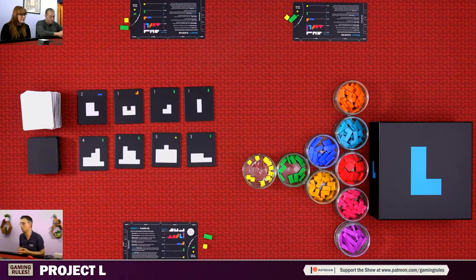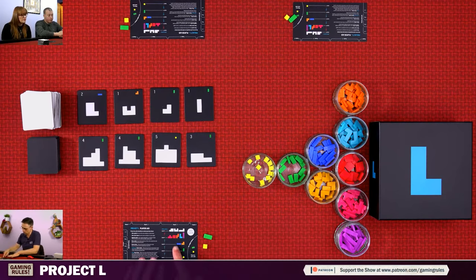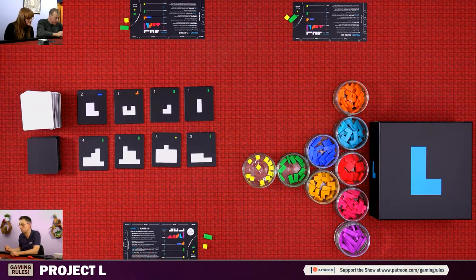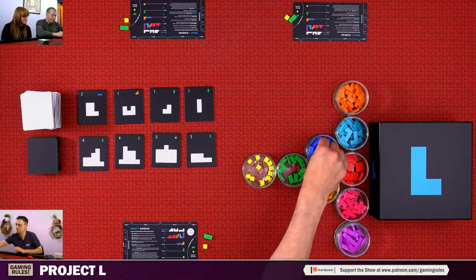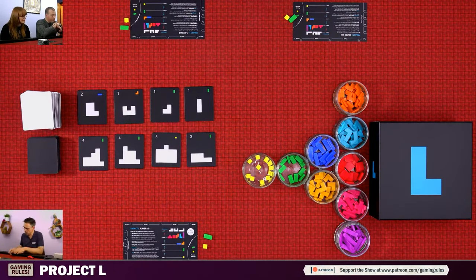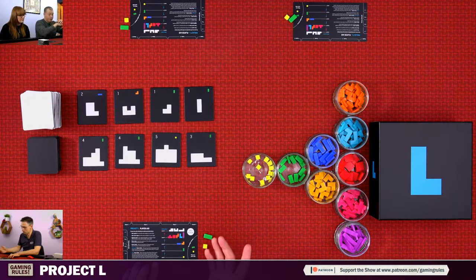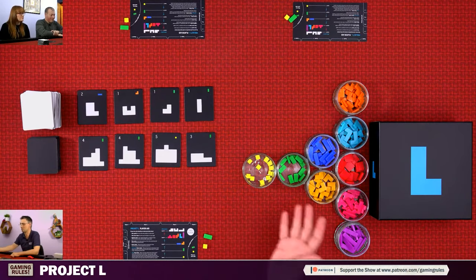Another action is to upgrade. There are two types of upgrading: you can take a new level one piece, or you can upgrade any one of your pieces using the upgrade path shown on the board. You can upgrade to a higher level or even the same level, though that's a bit inefficient. Pieces range from level one through level four. Your player aid shows level five pieces but those are for the Ghost Piece expansion, which we're not using today.